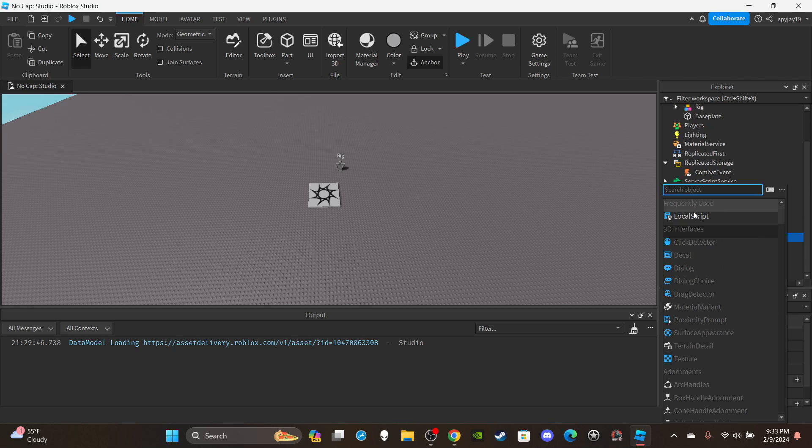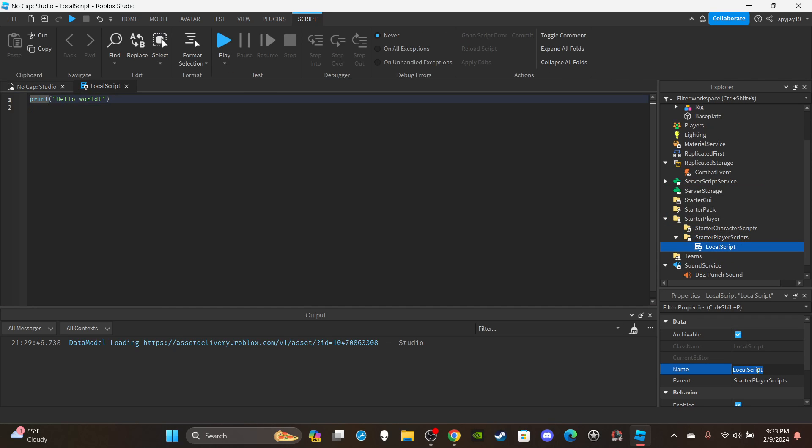Open up StarterPlayer, insert a local script into StarterPlayerScripts, and rename the local script to CombatScript — in parentheses put "local". Delete the print statement, then we need to make two variables.